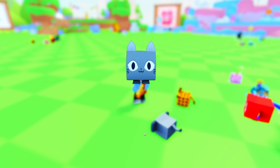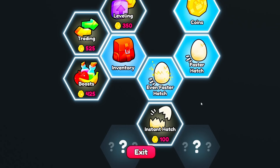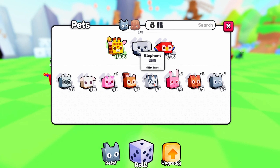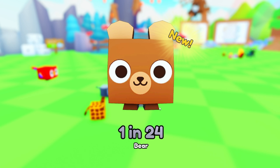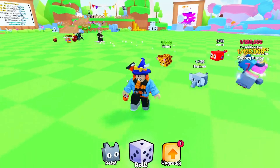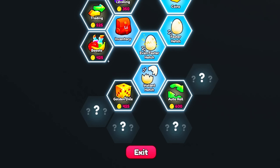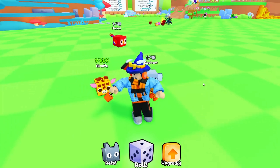One in two cats, then a dog. These dinosaurs are quite cute. Let's keep going — one in 15, elephant maybe? Then one in 24, bear. One in four bunny. By the way, this game came out maybe like one week ago, so it's pretty new. We're buying the instant hatch — that means we just click the roll and instantly get a pet without extra clicks.